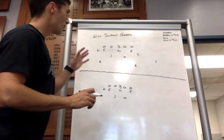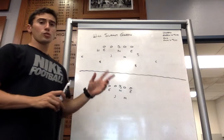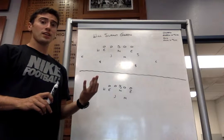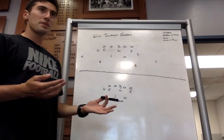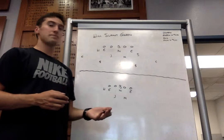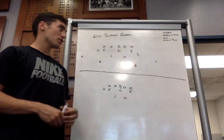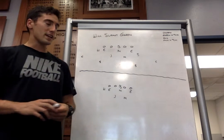We're going to go over our coverages right now. We're going to base out of two different coverages: our green coverage, or cover three, and our gold coverage, or cover one. These coverages complement each other really well. Our green will be used mostly in run downs versus our gold in more passing downs, but they look very similar to the offense and complement each other well. Then we'll have one change-up coverage, our blue coverage, which we'll go over at a later date.